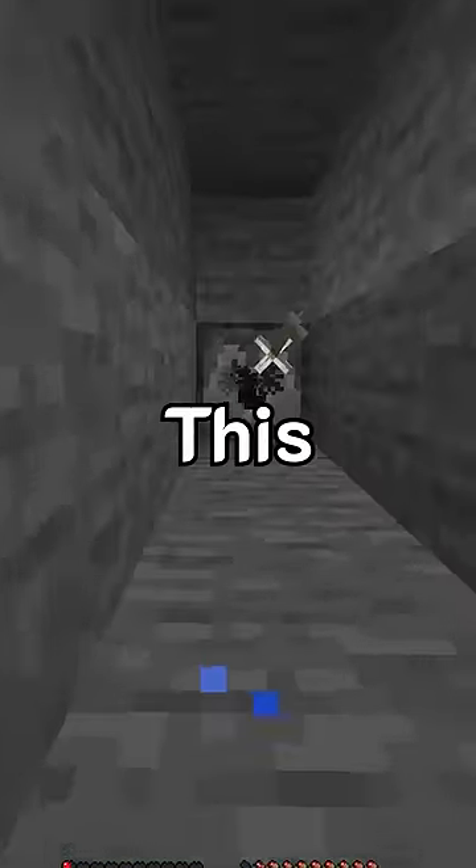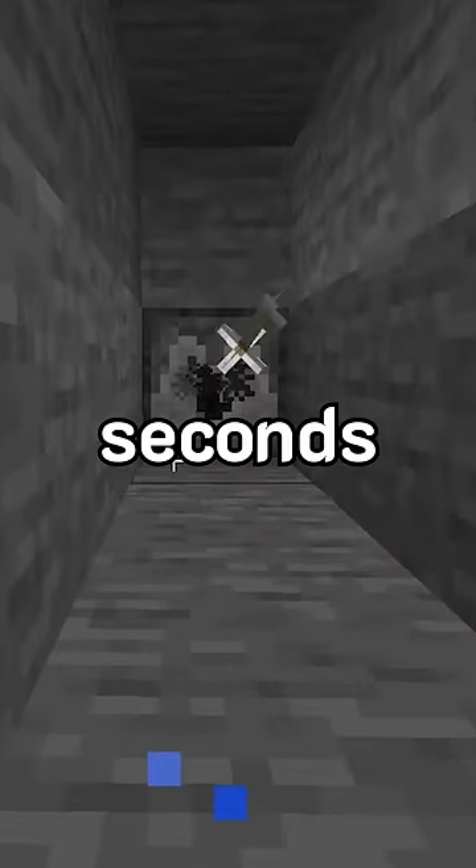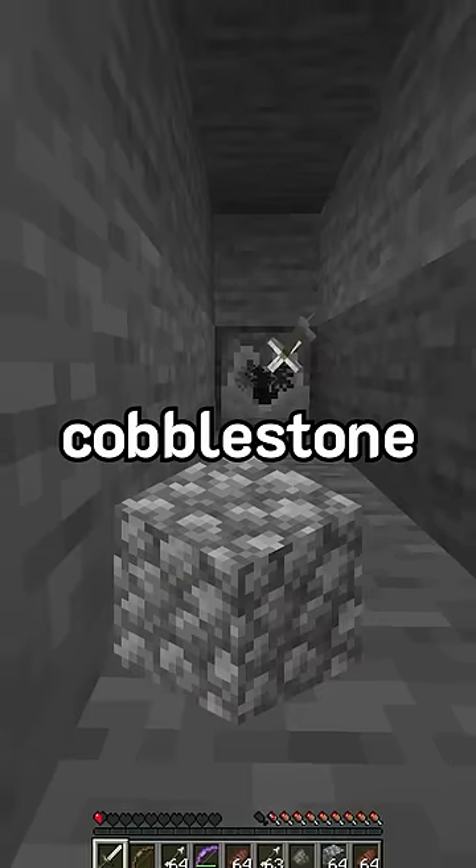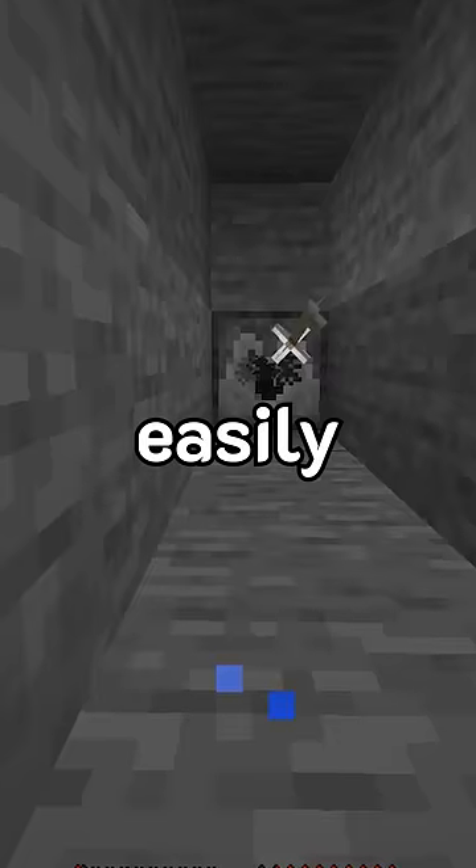What's down here? This arrow is 0.2 seconds away from killing me, but luckily I have an item that can counter it — cobblestone. If I place it fast enough, I can easily survive.